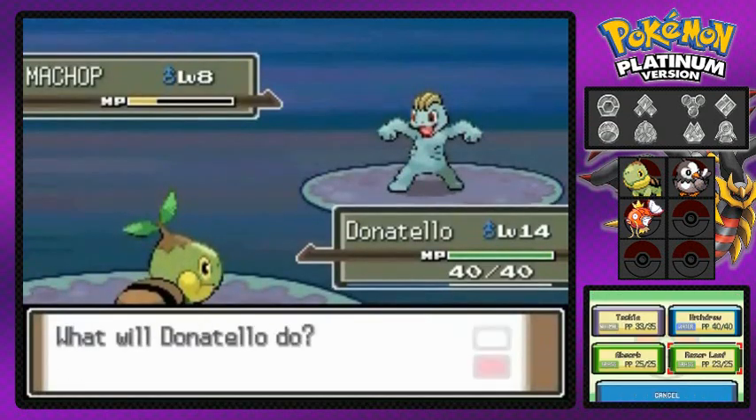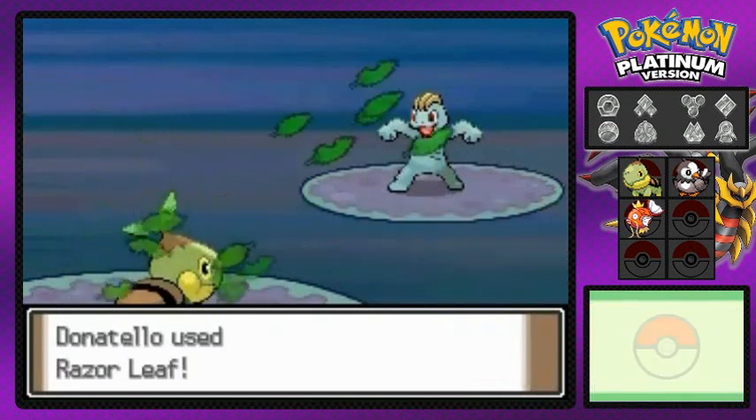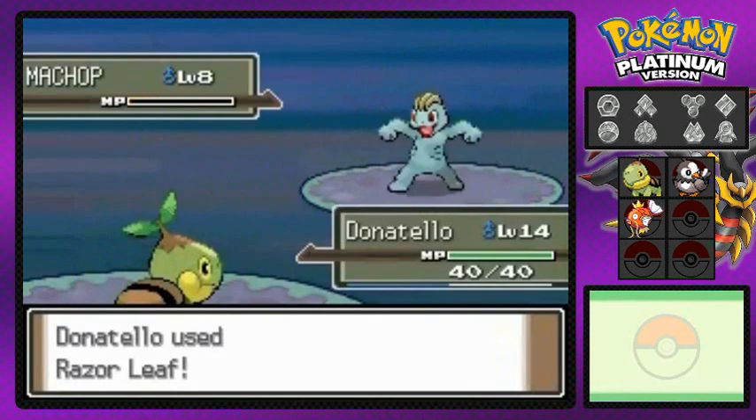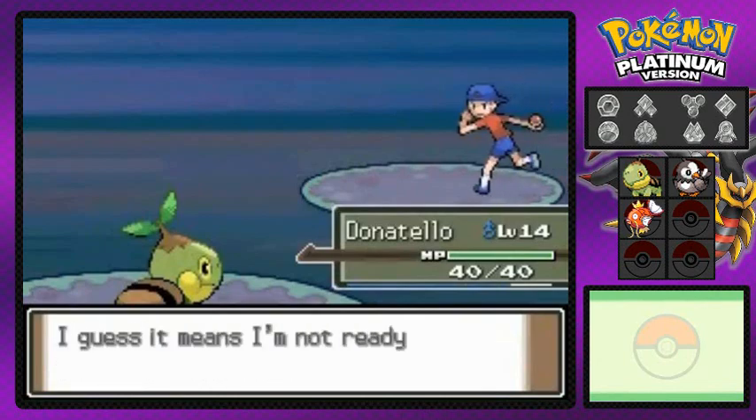Near attack lowers your defense. I'm going straight with the Razor Leaf, and hopefully it's a critical hit. That's right — Machop defeated. How's that feel? It doesn't feel so good. Sebastian is not feeling so great right now.